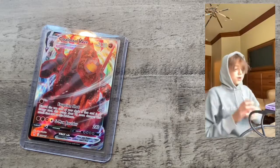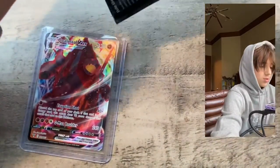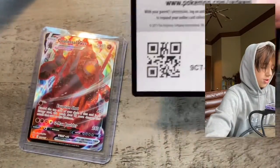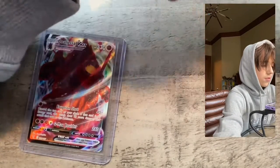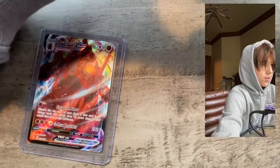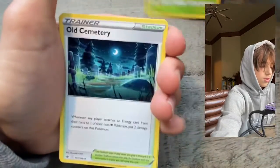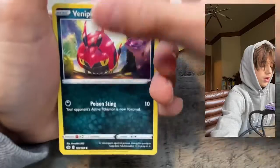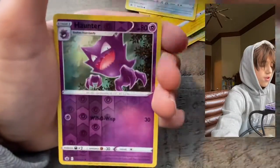Let's start with the pack that fell on the floor — who knows, might be the best. Stop shaking! The second I hit my camera it's like a rocking chair. Code — one, two, three, four. To the front, we've got dark energy, fire, Old Cemetery, Impact Energy, Bonsly, Lapras, Blitzle, Elrond, Haunter.